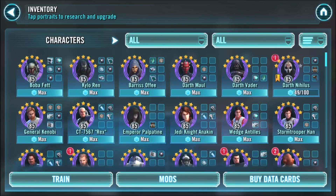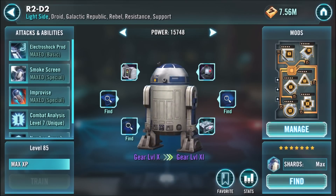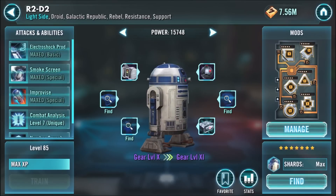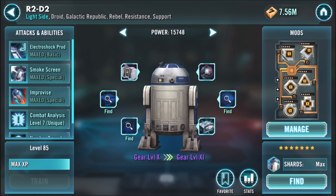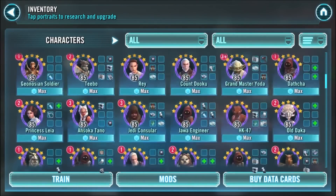So those heroes — Darth Nihilus, General Kenobi, Rex, Baze, and Chirrut — are just the most dominant heroes in the game and have been for several months. Now for some others that are very good and up and coming: R2D2 is available in special events, so you have to wait for that to come around. He makes almost all light side characters a lot better. I'm currently trying to gear him up to gear 11, which is taking some time, but he is who I'm focusing on right now, as well as Thrawn.